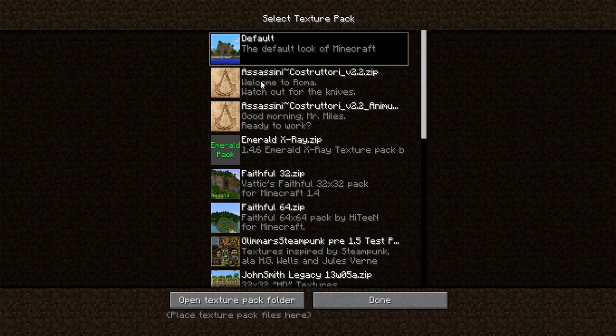It comes with two separate packs. Steel Feathers has made two different packs. One is the sort of Assassin's Creed 2 Rome-inspired architecture, and the second one is the sci-fi Animus version. I haven't seen these yet, so this will be my first impressions.